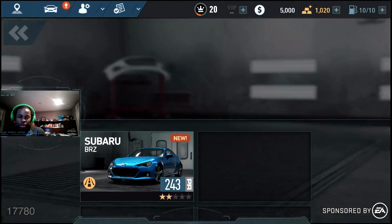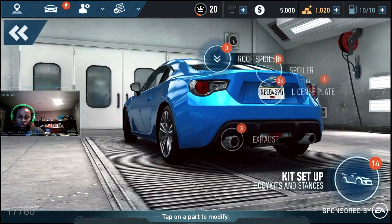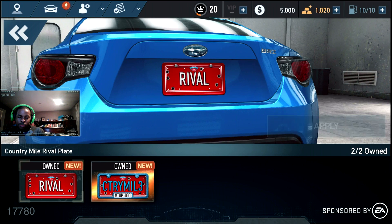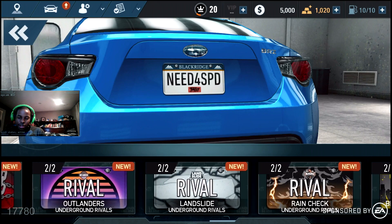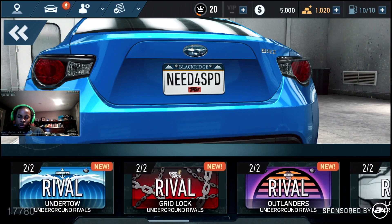Let me go to the mod shop and show you — I'll load my car up. There it is: a gold license plate. Look at this — we've got the stock license plate, and we've got the Underground Railway plate. That is seriously cool.